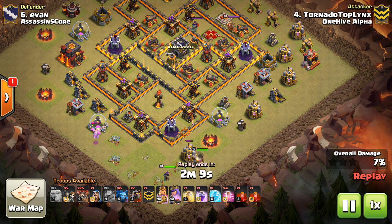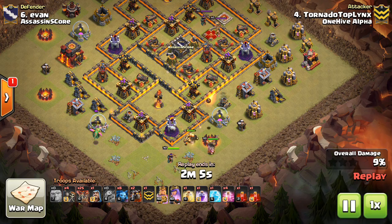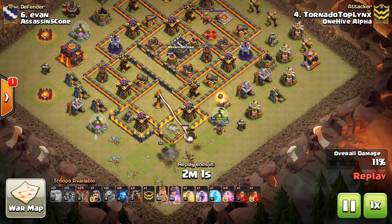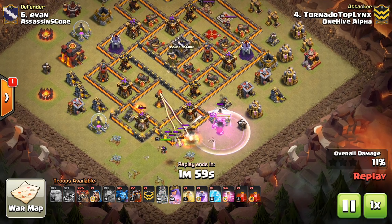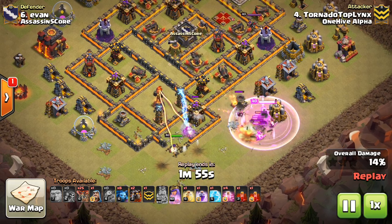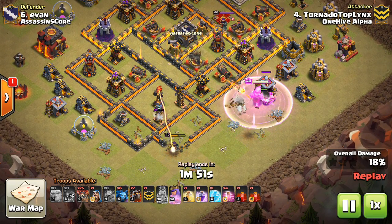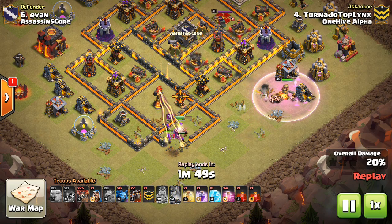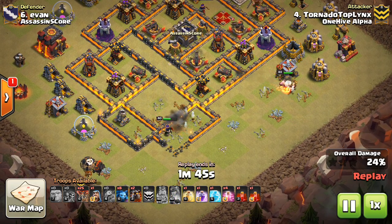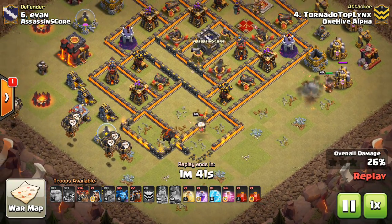I might have to pause it a little bit but I'll talk through as we go. This was a very nice attack — bases often look like this where they have the exposed Inferno Tower at the bottom with two compartments like this. You can just wall break your Queen in, use the King to funnel, grab the Inferno, and even on this base there's an air defense handy as well. He barely gets it taken out but he does, so good stuff there. The Queen will go back for that air defense in just a moment — great value.